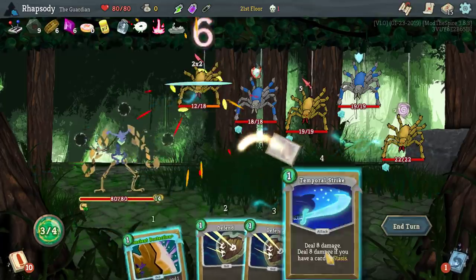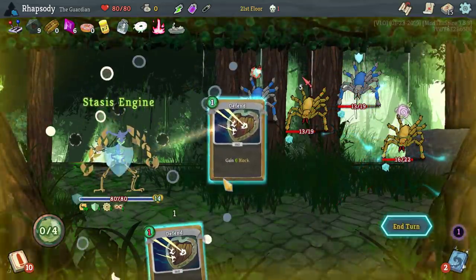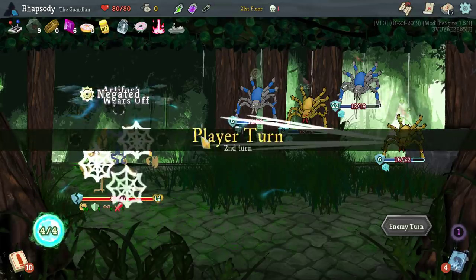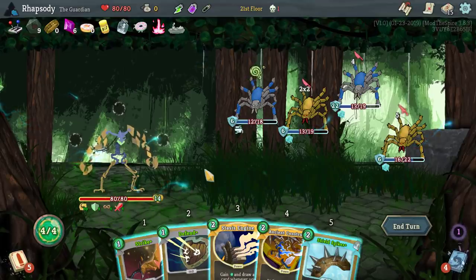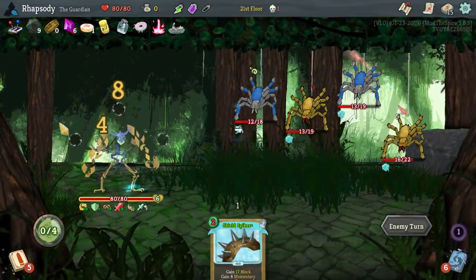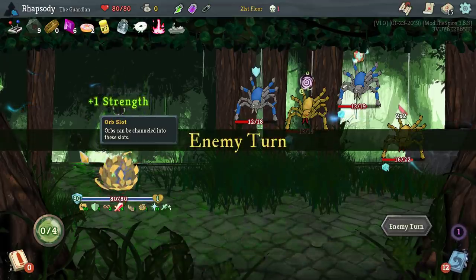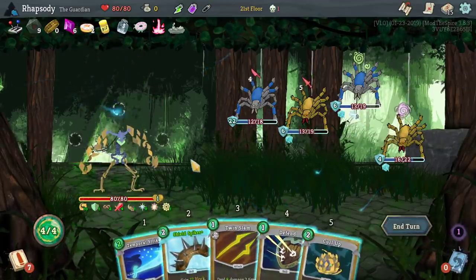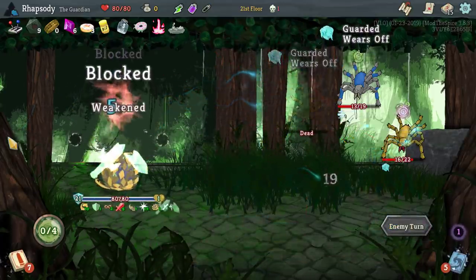Two attacks and then a skill. Skill. Definitely those two — I'm just getting them out. Next turn will be Curl Up, Shield Spikes. Great — get to keep my thorns now. Curl Up, Shield Spikes, more thorns — haha, I love it.